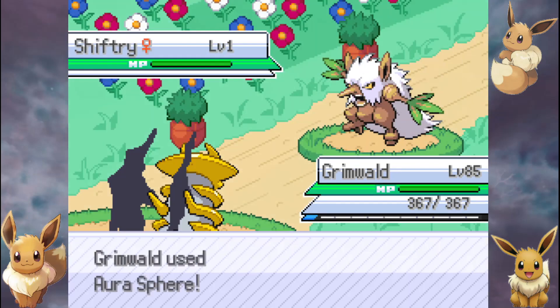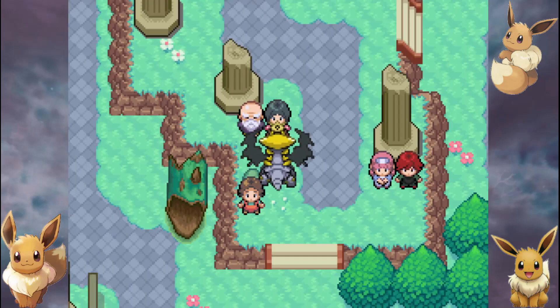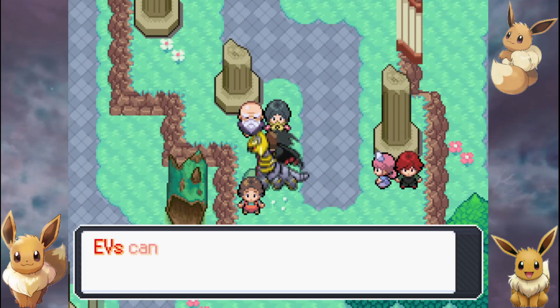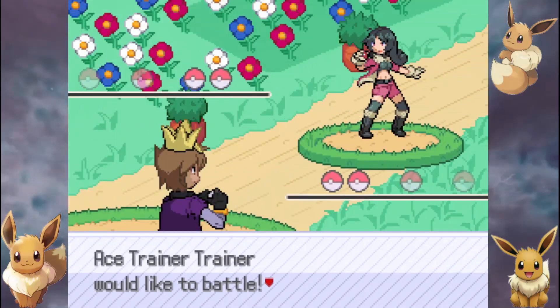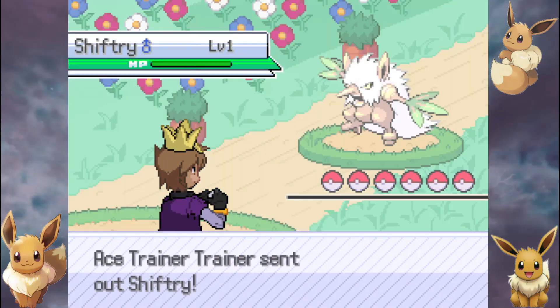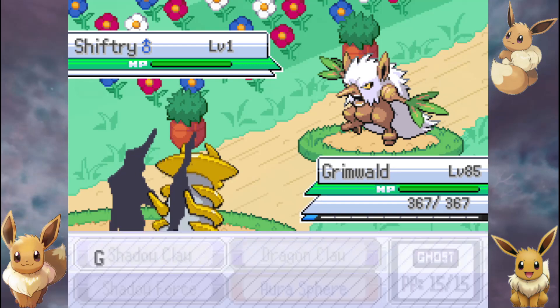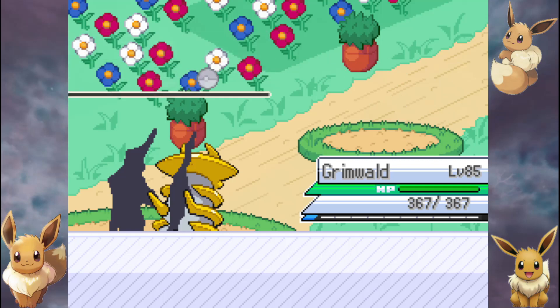I thought every time you caught a Giratina or got your Charmander, it was already perfect. But now that I know those kinds of stats exist — where the base stats are the same but it's the EVs and IVs that are different — that's where I change everything.